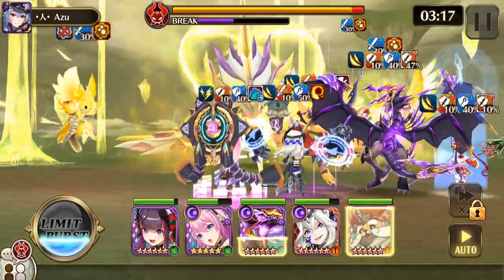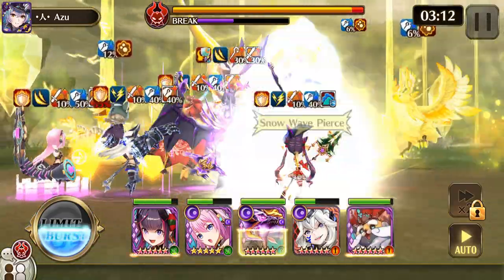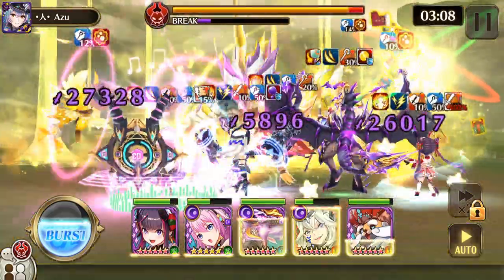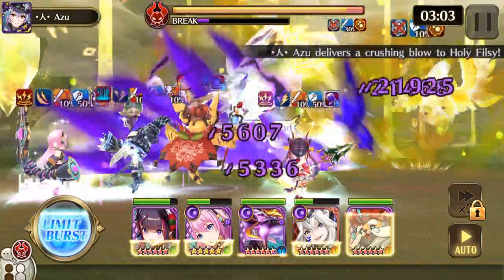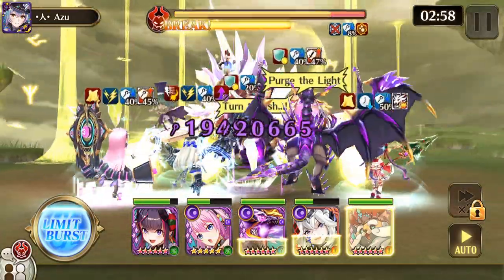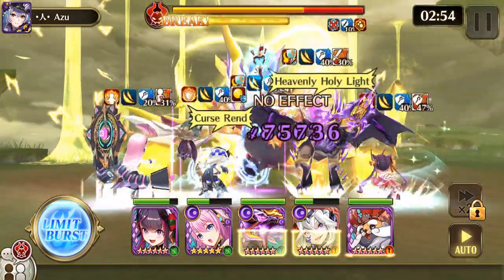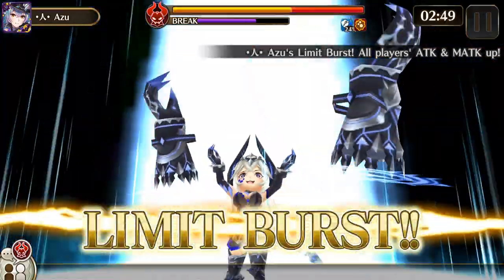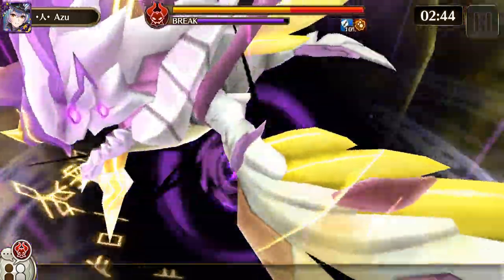Thunder Prison and Slow apply only to Airborne enemies and are only active on the first HP bar. HP restores on the third HP bar. The Holy Hawk does Magic Defense 20% down to all enemies in the connect battle and Cover for three turns to Jormungand, also Thunder Prison and Slow for two turns. On this one, Thunder Prison and Slow also affect Grounded enemies, but only on the second HP bar, and Cover is on the third.